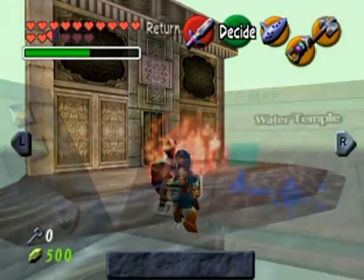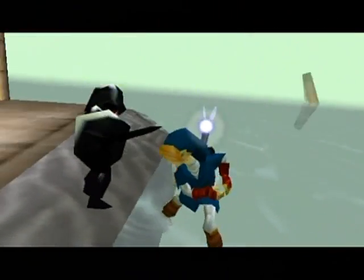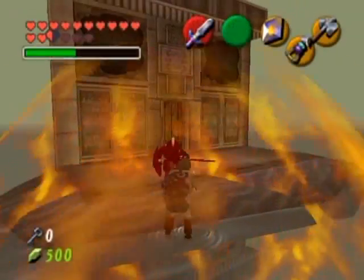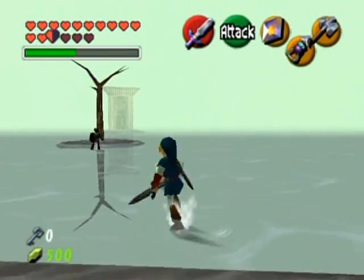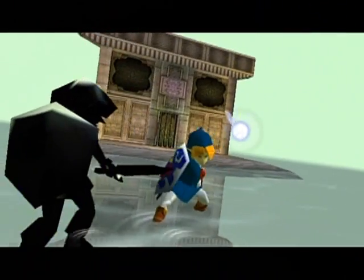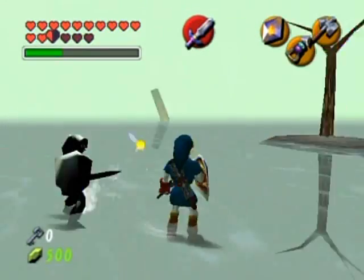He's also vulnerable to Din's Fire, which may be an easier way to hit him. Every time you hit him he disappears under the water or into the ground. Sometimes he even dodges your Din's Fire, which is astonishing. Oh, he's trying to combo attack me in the cutscene now.